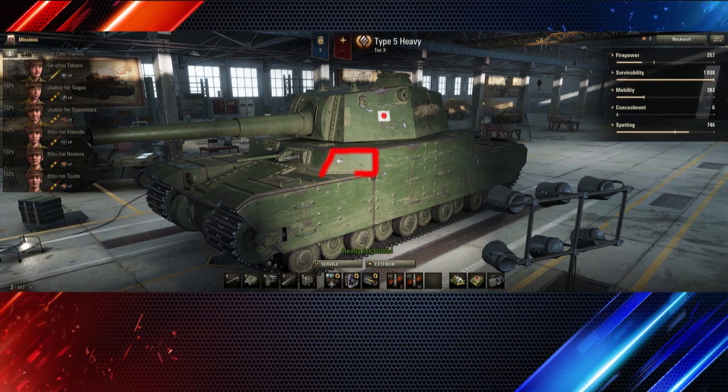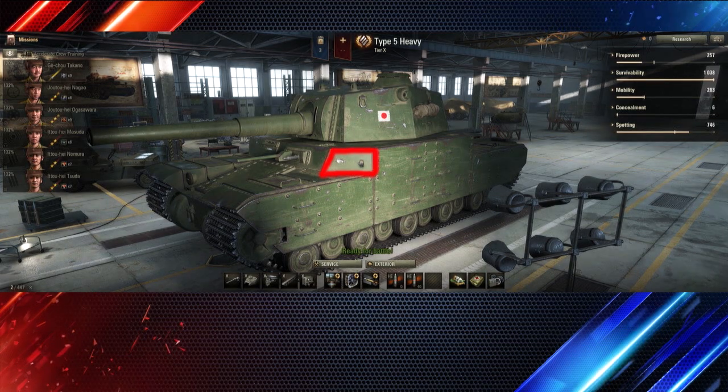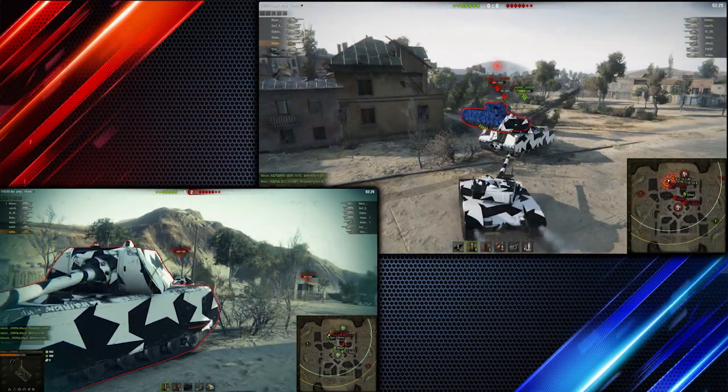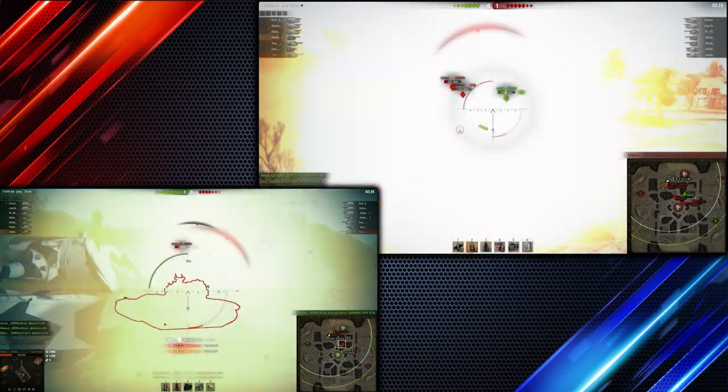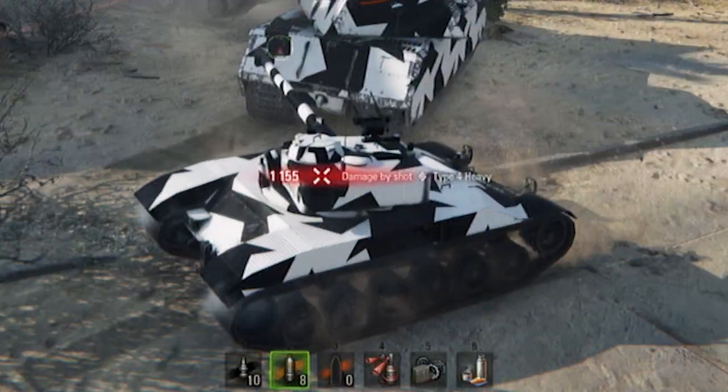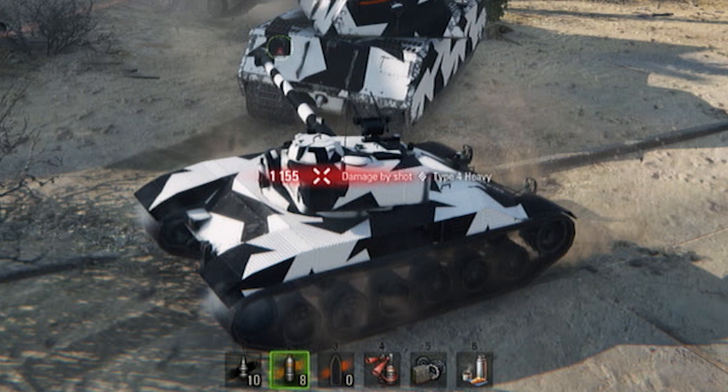We said the Type 4 and Type 5 are big alpha — this is the perfect example of it. You can see how the Type 4 delivers a massive blow to the lightly armored Bat-Chat for 1155 damage. It's the perfect use for a Type 4 or Type 5 on such a position.